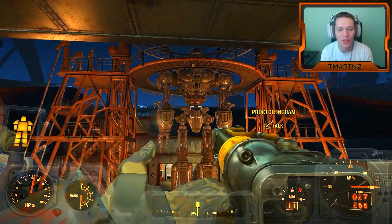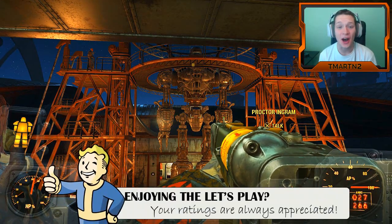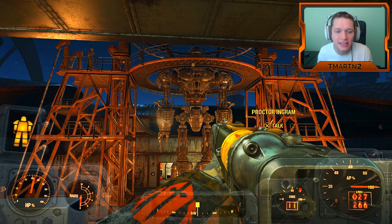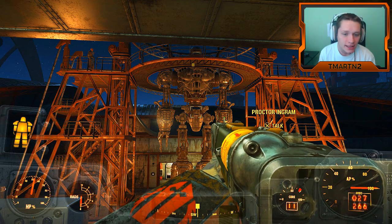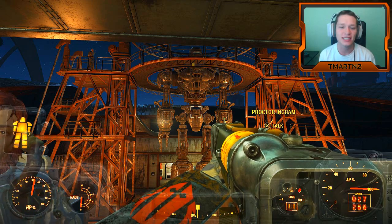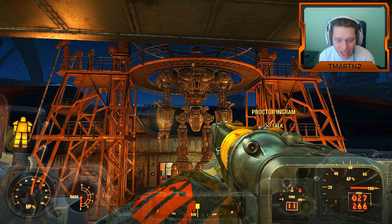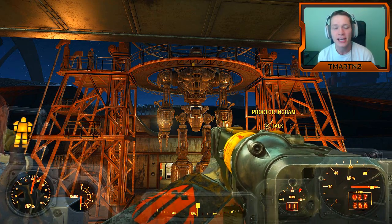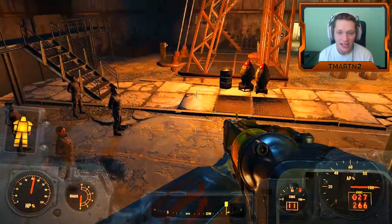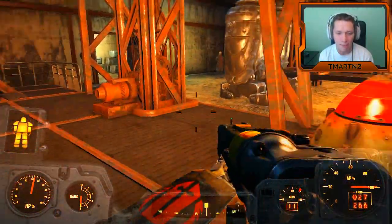Alrighty guys, welcome back to another episode of Fallout 4. This is the beginning of the end. We chose to go with the Brotherhood of Steel, and as you can see, Liberty Prime — our giant laser beam, nuclear missile robot — is ready to go. All we have to do is put in the beryllium agitator and flip the switch and he's gonna be ready to head over to the CIT and take on the Institute. This is gonna be pretty sick. I'm so excited about what's about to happen in this series.